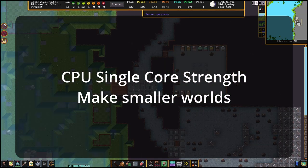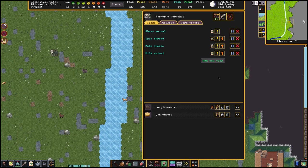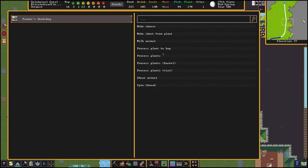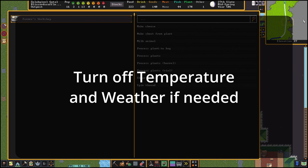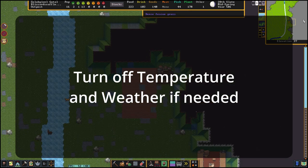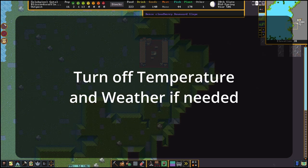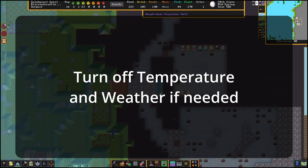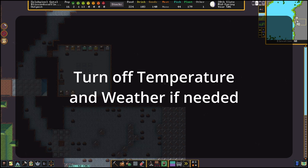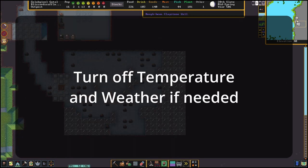— you're never going to explore every inch of it before your character dies. The game is calculating everything, and that could cause problems and even little hitches here and there. Turning off temperature calculations is the main start for people that are just trying to learn the game and not have any FPS issues, because every item in your stockpile — its temperature is being calculated. What's the temperature of the table? What's the temperature near the glass kiln, the furnace, near the magma that just erupted? So that's why you start with temperatures.